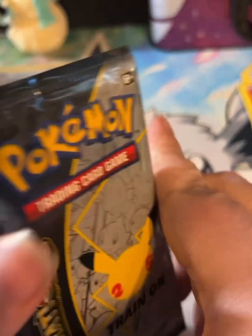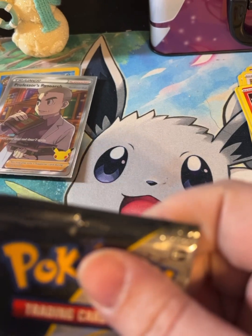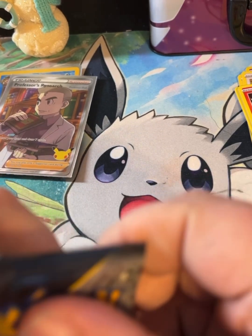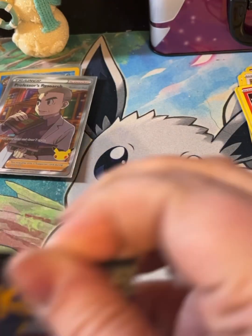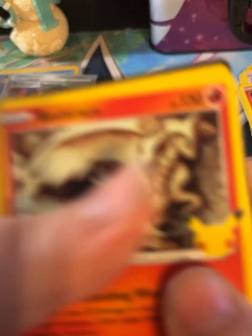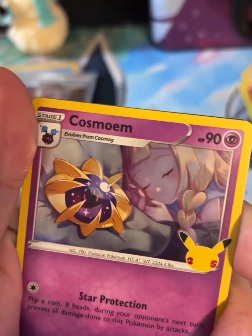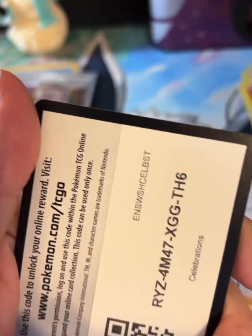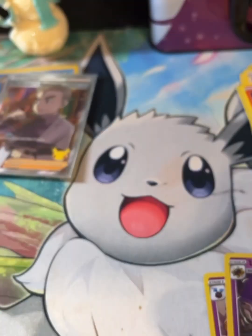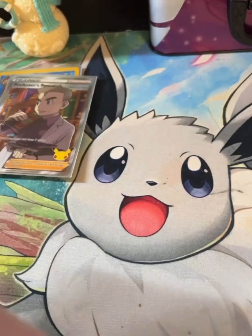All right, we'll go into the last pack of Celebrations and then go right into Fusion Strike, saving Evolving Skies for last. We've got another Reshiram, another Lugia, Cosmog, and Lunala — and that would be it. Two holos from four packs, that's not bad.